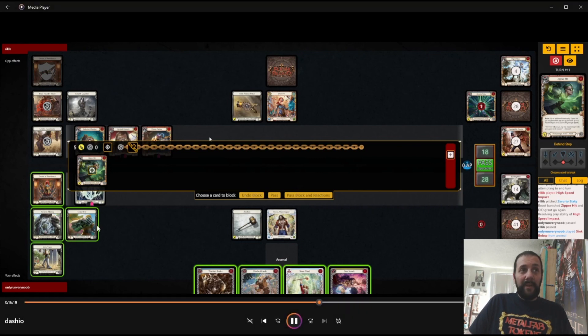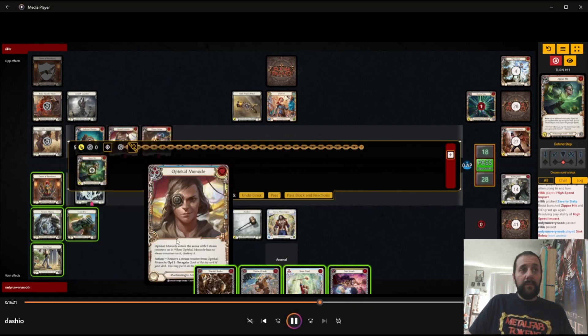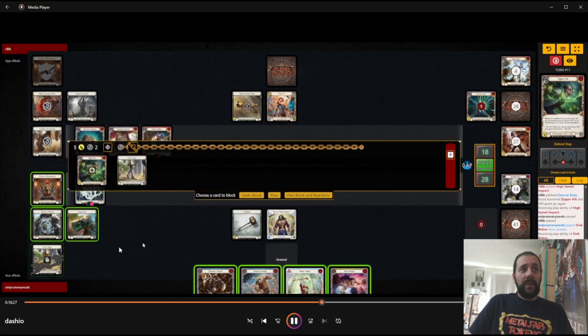So let's say we're going to take nine damage here because they have a Zipper Hit into Pistol, give it go again, use the one floating to load Pistol, shoot it again. I think that's fine — we have eleven block in our equipment. On this pistol shot we could probably even use our Civic Steps. Oh no, I shouldn't use my Civic Steps here, I should use them on there. I guess it doesn't really matter.